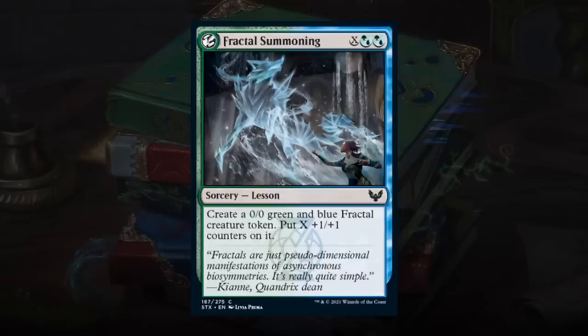Fractal Summoning is an X spell costing X plus two hybrid blue-green, a sorcery lesson. All college lessons make creature tokens — this one creates a 0/0 green-blue fractal creature with X plus 1/+1 counters. A nice X spell; not super efficient at low X, but at X equal to 4 or 5 you get an actual creature. As a lesson you can grab it from the sideboard, making it pretty valuable. Can also be cast in Prismari since you're ramping into big sorceries anyway, and in green-black it could be a cheap sacrificial creature. Pretty high on Fractal Summoning — giving this a B as well, though keep in mind this grade is for the sideboard card, not necessarily for the main deck.